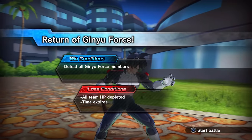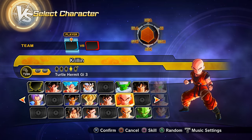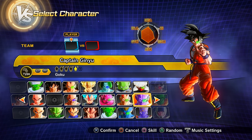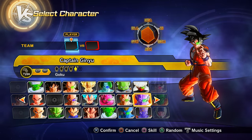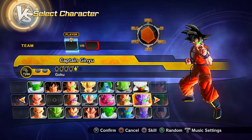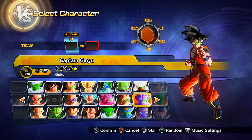For parallel quest 34 — unlock by clearing PQ 33 — I believe you unlock preset 8 of Goku and preset 4 of Krillin from this quest, but I'm not entirely certain; they may come from PQ 31, 32, or 33. You do 100% unlock preset 5 of Captain Ginyu from PQ 34.